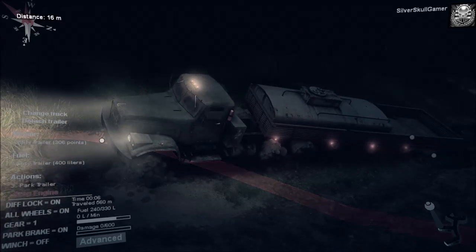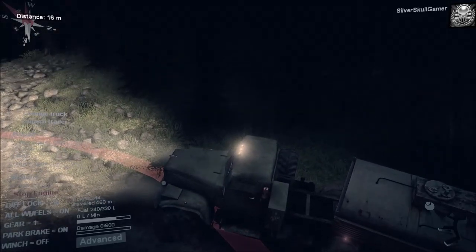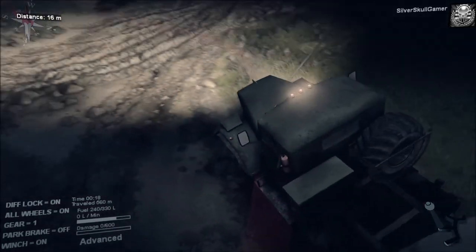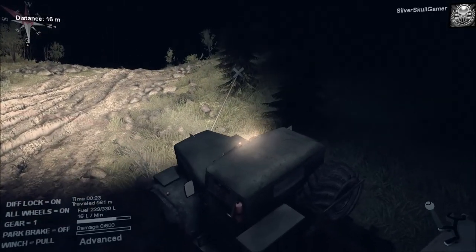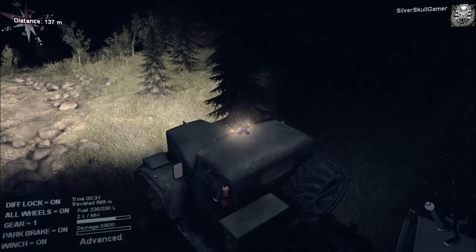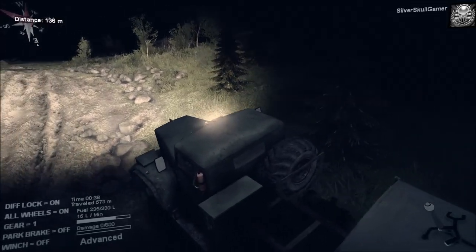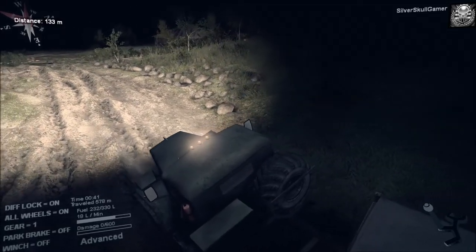I guess you could have a trailer with a winch on it, but you wouldn't just lose the winch point on the rear of the truck. It would be very difficult to use — I can't really use my little cheat because it doesn't work so much with a trailer when you have a pivot point between you and the rear winch point. Hopefully eventually we can stop with the constant winching. I'm pretty sure the little rocks crumbling is new — well, not new-new, but it was not in the beta.